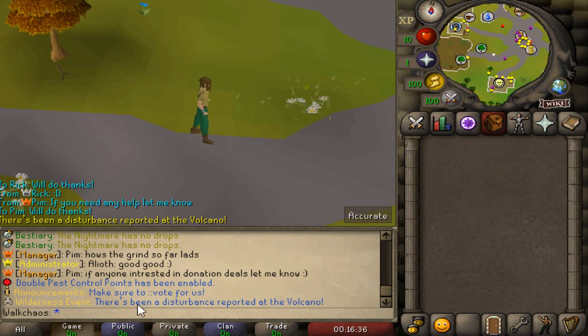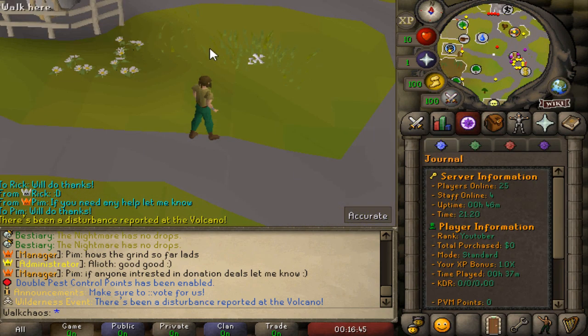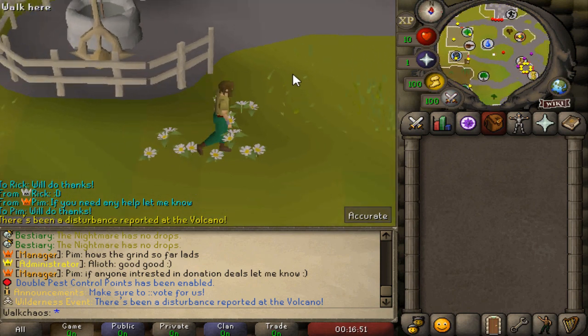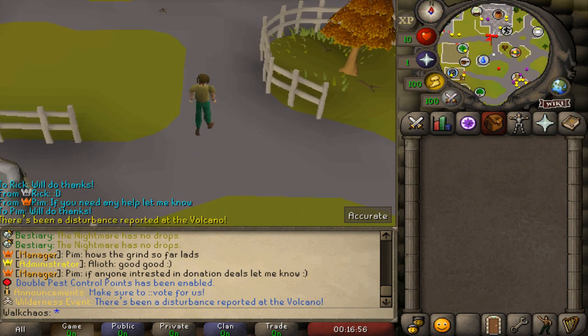I've also spotted a wilderness event message: 'Disruptions reported at the volcano.' I really like that they also have these custom wilderness events added to the game. Let's teleport there - there are actually a couple of guys fighting over a boss kill, which is awesome.